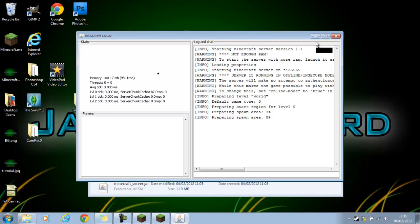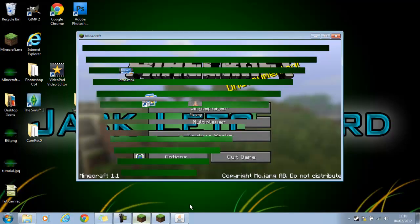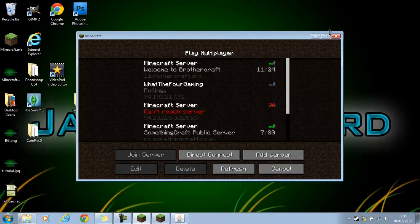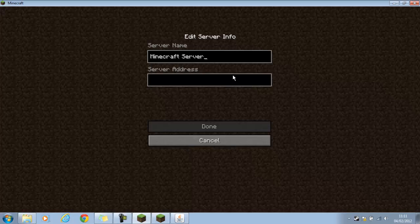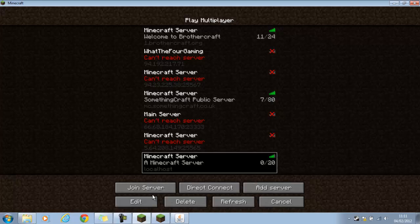Sorry if my computer is a little bit laggy because I have not got a lot of RAM and I'm using Camtasia to record this. What you have to do is go into multiplayer, go to Add Server — or Direct Connect, but I normally add the server. The address is 0.0.0.0 — there it is, local host. That's the thing that you've just started up, and you join it.